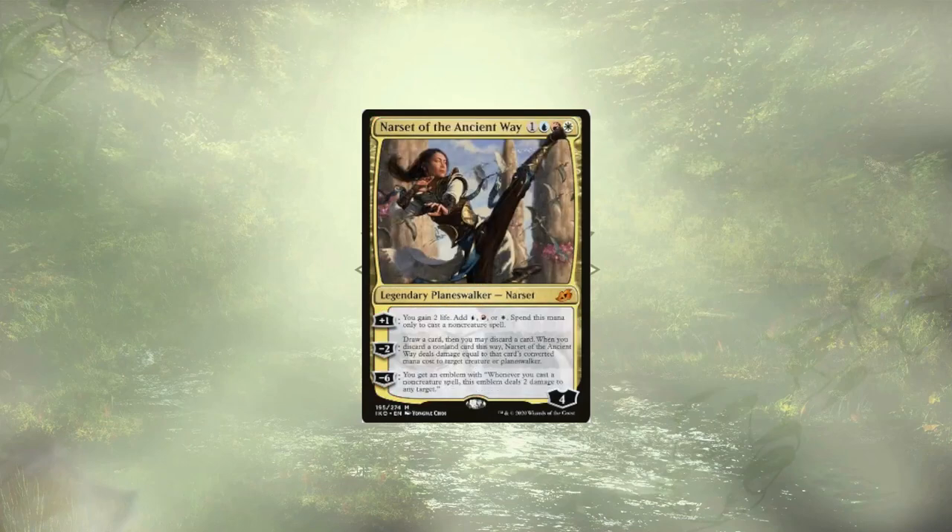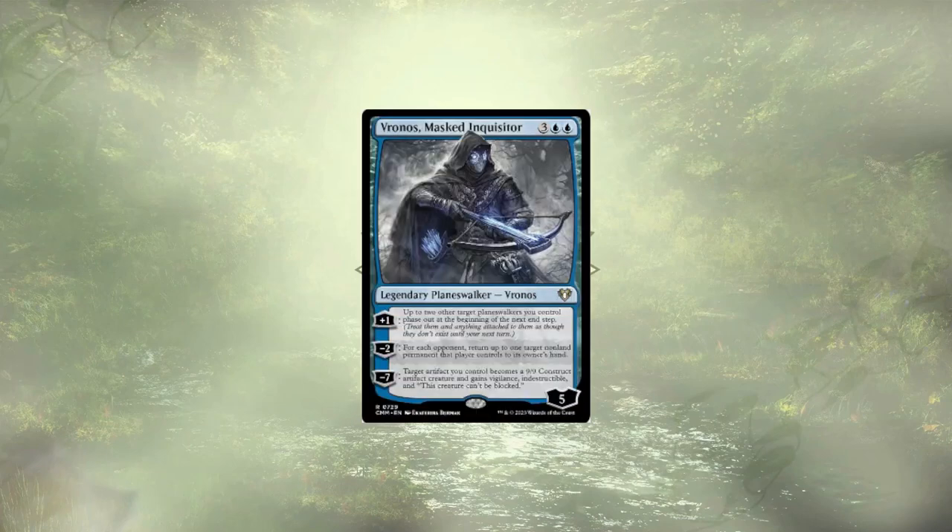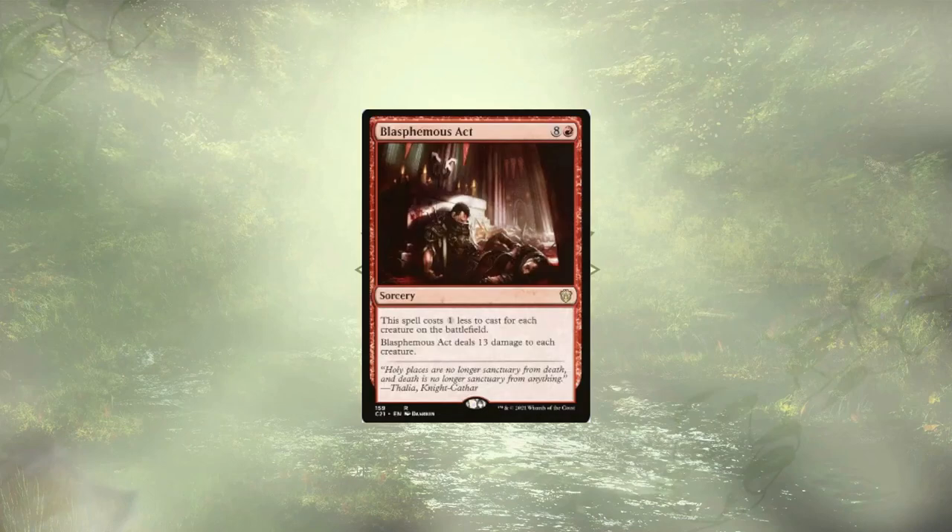Narset of the Ancient Way deals damage by discarding cards, dealing damage equal to the CMC of the card discarded. The Wanderer exiles a single target, but can do so twice before they just sit in the field preventing non-combat damage to us and our permanents. Veranos, Masked Inquisitor, bounces a card per opponent. Blasphemous Axe, as we all know and love, is here doing damage-based removal to hit creatures. This is going to work wonders in the deck, because our Planeswalkers are going to be left unscathed and we'll have time to build up those loyalty counters.